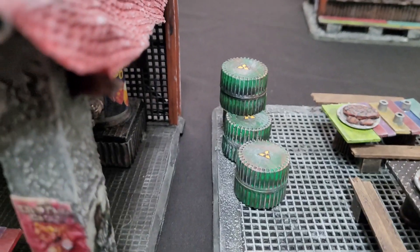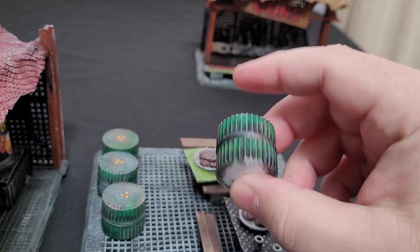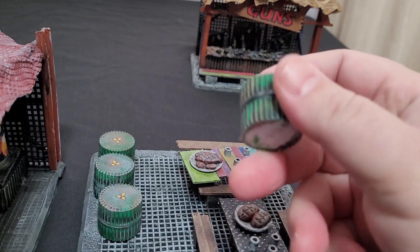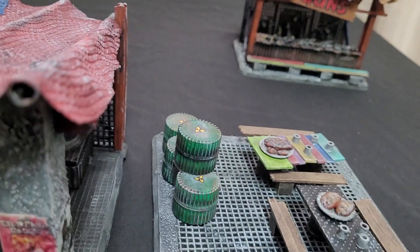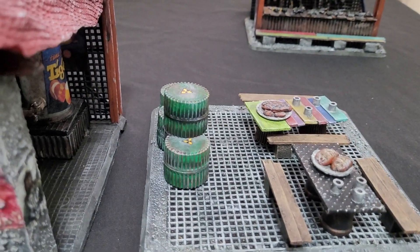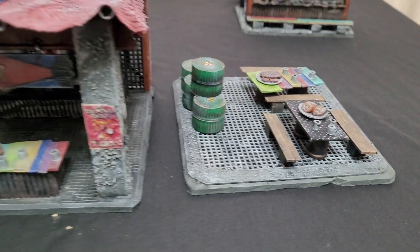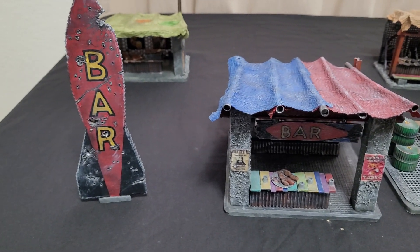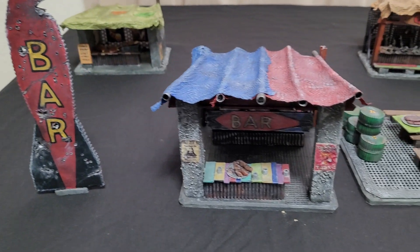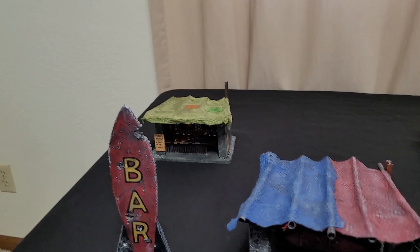These caps over here are actually caps from cartons of egg whites, which he painted and added radiation symbols to make it look like people are eating next to barrels of radioactive material — which looks really awesome. So this is pretty much how the Red Rocket Bar and Grill was made, and it looks really fantastic.